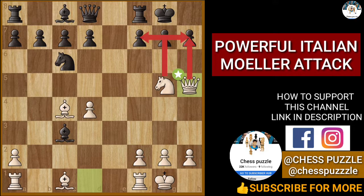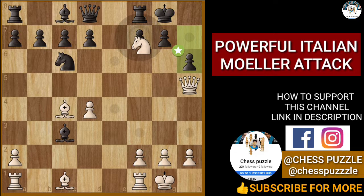Now you see this queen maneuver threatening checkmate and there is no escape route. After this, the pawn push will have to be played, and after this knight capture, black needs the knight to capture with the rook — otherwise this is checkmate.